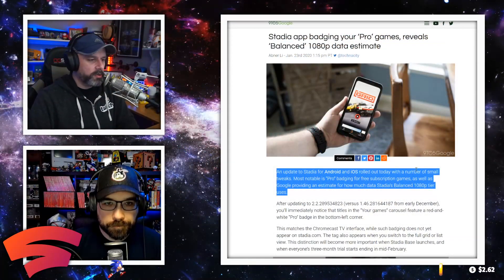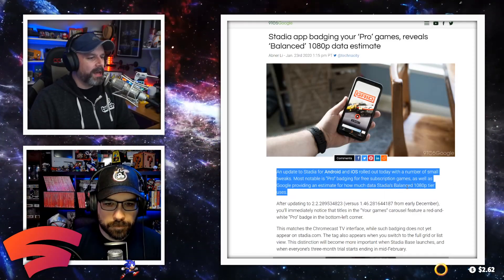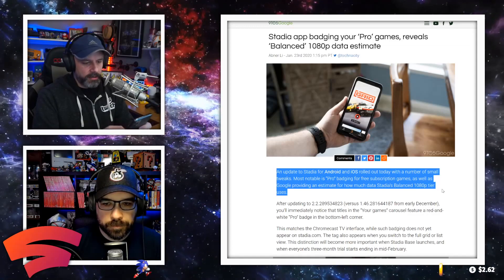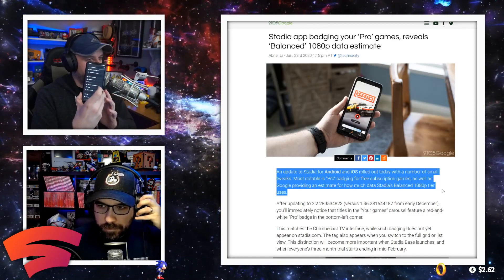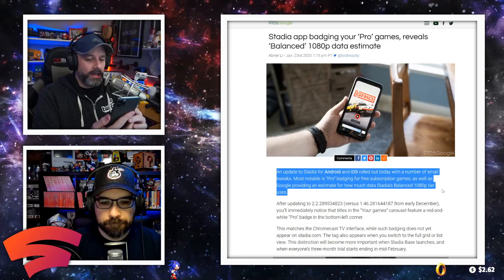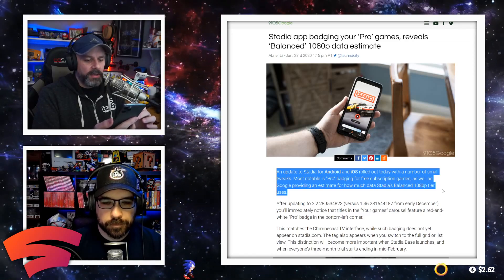Also changed in the update — not a super important change, but it clarifies something we knew was true but weren't 100 percent positive about: it now shows that the Balanced setting is 1080p. If you go into the phone app, click on your avatar, and scroll down to Data Usage and Performance, it now says 'Best Visual Quality: up to 4K resolution' and 'Balanced: up to 1080p resolution.' It didn't say 1080p before.